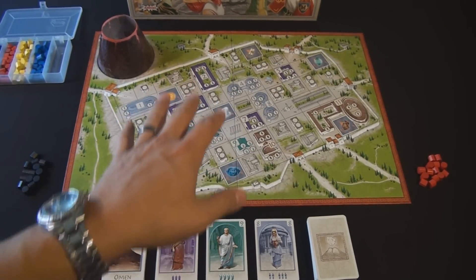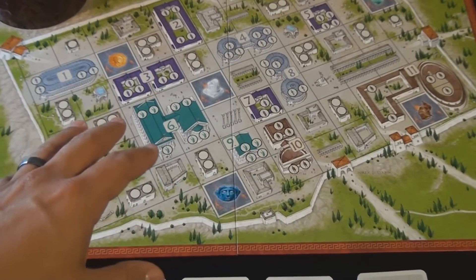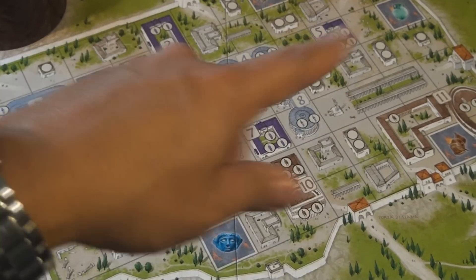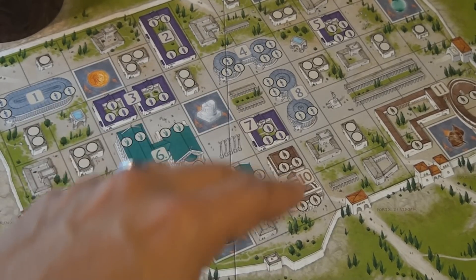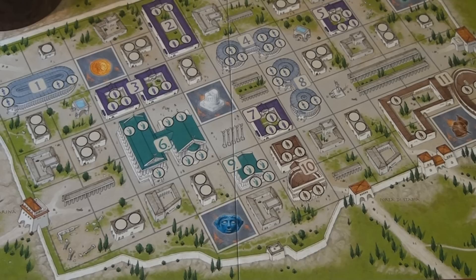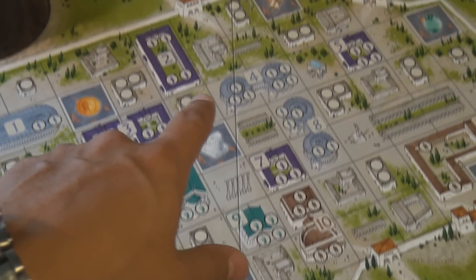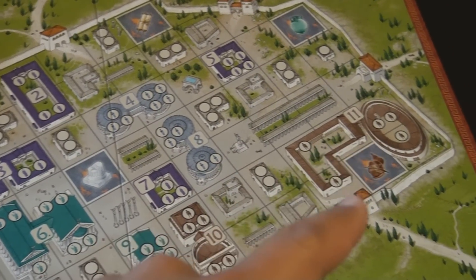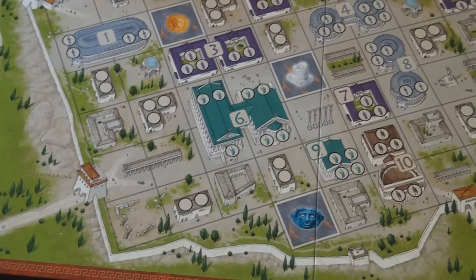The first thing you'll notice is the board. On it you have the location for the volcano and all the different buildings within the city itself. They are numbered 1 through 11 and go in a line pattern across the board. Each building is color coordinated with numbers, and those that are not are called neutral buildings. There are also locations with different icons where the lava will originate and start flowing into the city, and numerous gates outlining the city where people can exit once the volcano erupts.